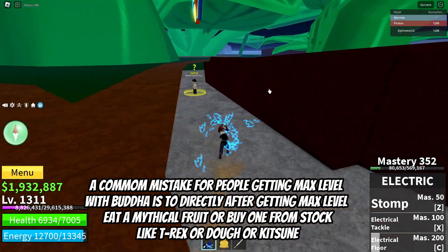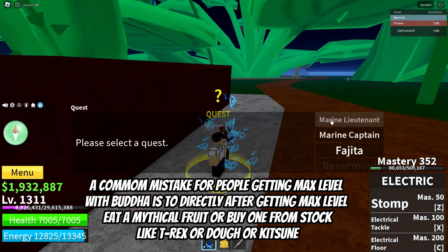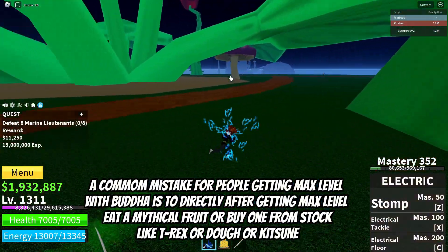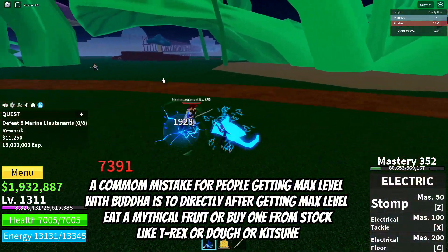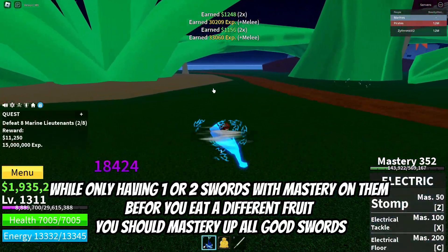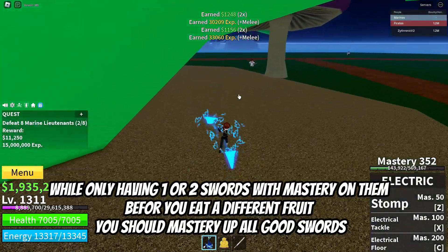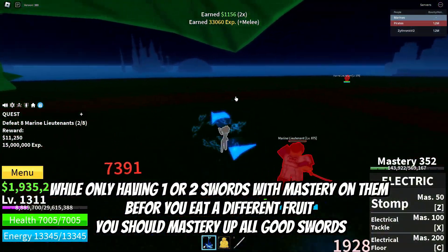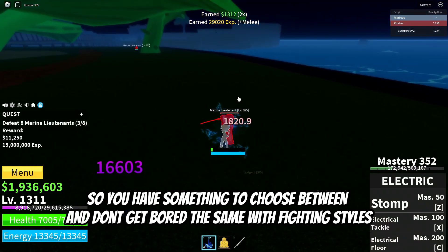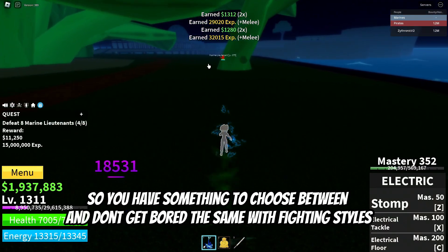A common mistake for people reaching max level with Buddha is to directly eat or buy a mythical fruit like T-Rex, Dough, or Kitsune while only having one or two swords with mastery on them. Before you eat a different fruit, you should master all good swords, so you have something to choose between and don't get bored. The same applies with fighting styles.